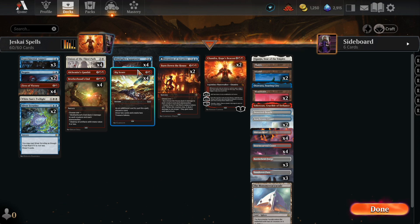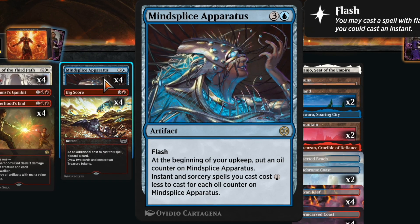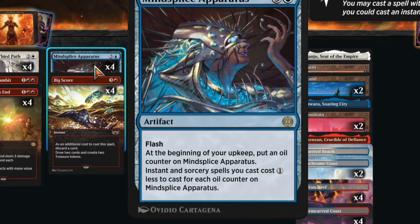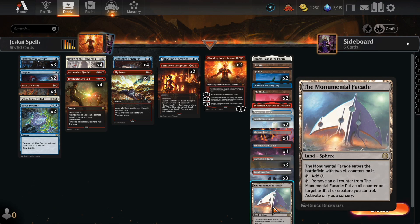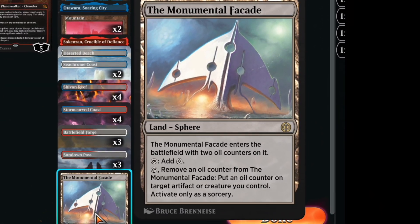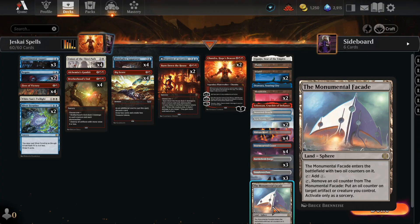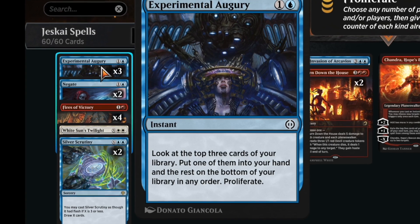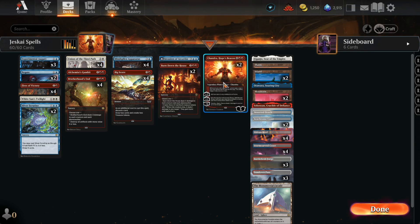One card you haven't probably seen much of recently is Minesplice Apparatus, which was very popular when Phyrexia got released. It's a 4-mana artifact with flash — at the beginning of your upkeep, put an oil counter on it, and instant and sorcery spells you cast cost one less for each oil counter. We also have Monumental Facade, a colorless land that taps to put an oil counter on a target artifact or creature you control, and it enters with two oil counters. Going with Minesplice Apparatus, we also have Experimental Augur, a 2-mana instant: look at the top 3 cards, put one in hand and the rest on the bottom in random order, then proliferate — really good with Minesplice Apparatus and Chandra Hope's Beacon.